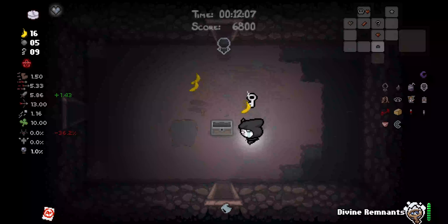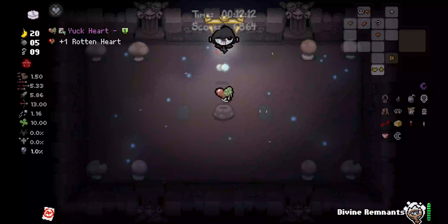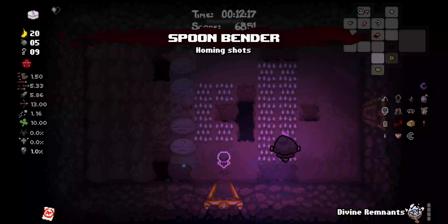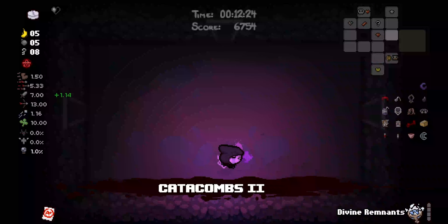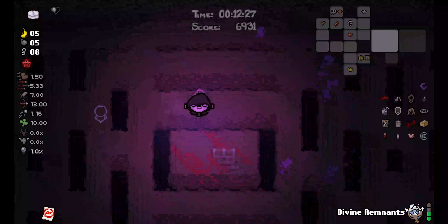Now all we need to do is find the item room. We're gonna roll it. Oh! Spoon Bender — that's so good! And a Champion Belt — that's a damage up. Yeah, I'll take that. I think we're gonna full clear really quickly and then use Forget Me Now to redo this floor all over again, because it has treated us very well.